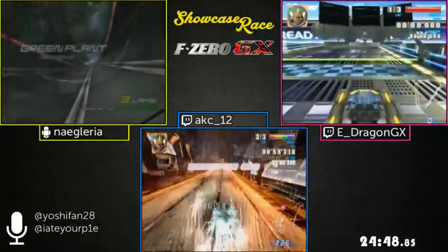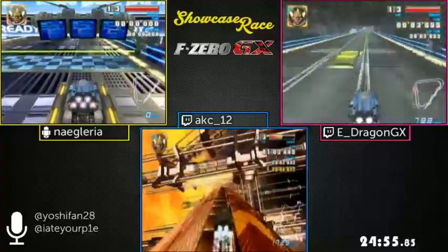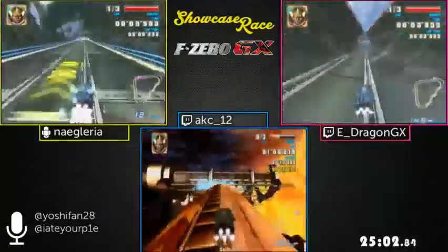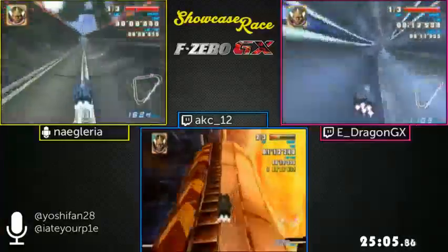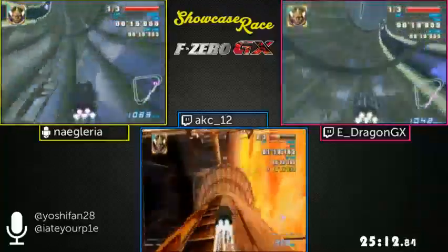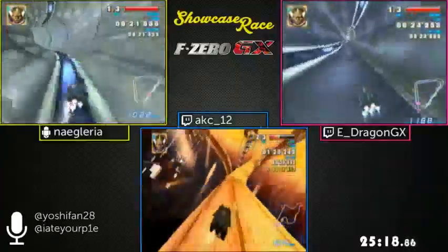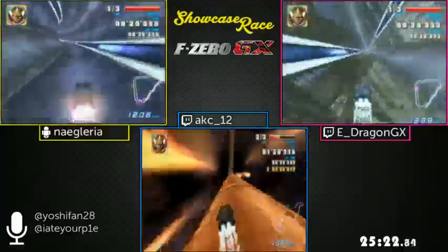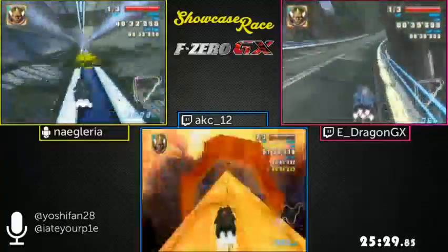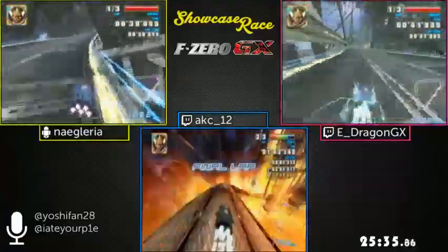Naguaria is extending his lead by about two to three seconds extra, probably five to six total. It looks like E-Dragon finished the stage but then lost time on the menus — he was ahead of Naguaria at the end of the last stage but E-Dragon just started ahead of him on the next one. Maybe he accidentally selected retry instead of select course. In time attack you're so used to retrying to get a better time, but here you need to select 'course' to go to the next one.